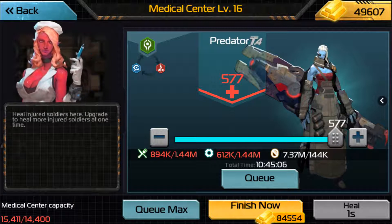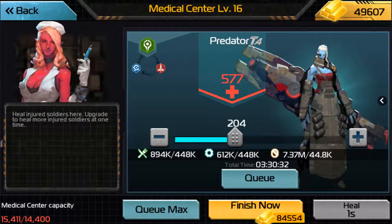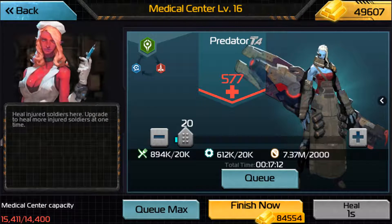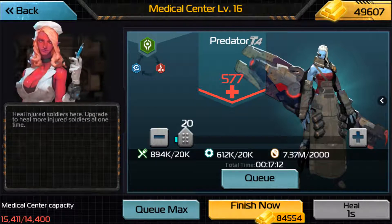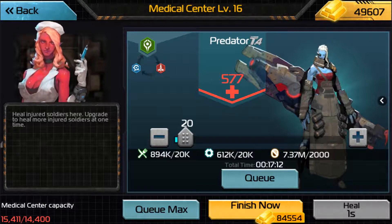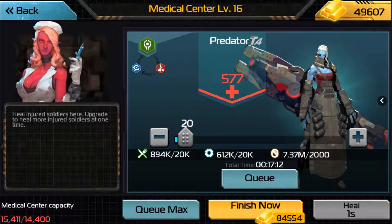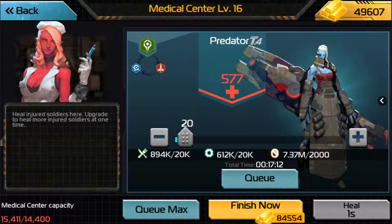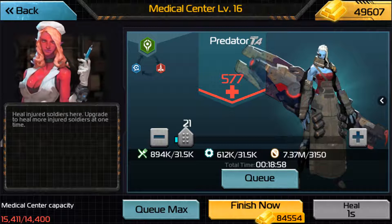You don't want to be using more resources than you need to heal these troops. As you go up the amount of soldiers that you queue, there are checkpoints where the cost to heal increases exponentially. For Preds, at 20 Preds — above 21 — the cost to heal each Pred goes from 1000 to 1.5k. So going from 20 to 21, we go from 20k to 31.5k. That is a 1.5k increase now.